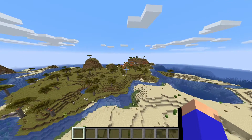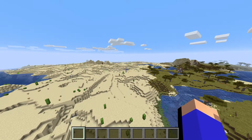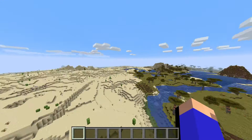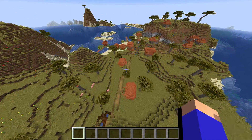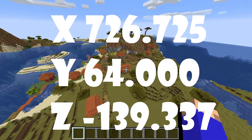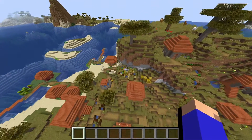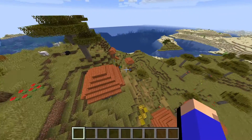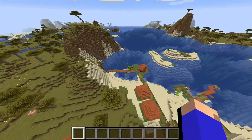Away from the temple, you can see the temple in the distance. Then you have a savannah village — pretty cool. Food again. Chests in some of the houses. Melons.